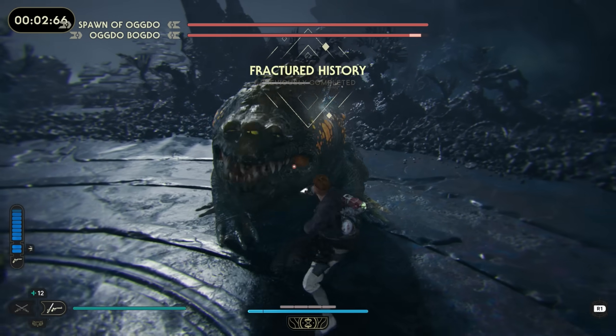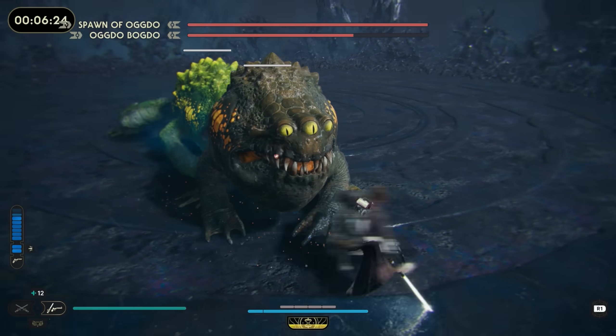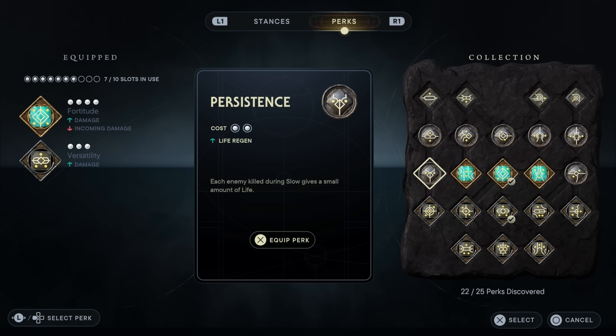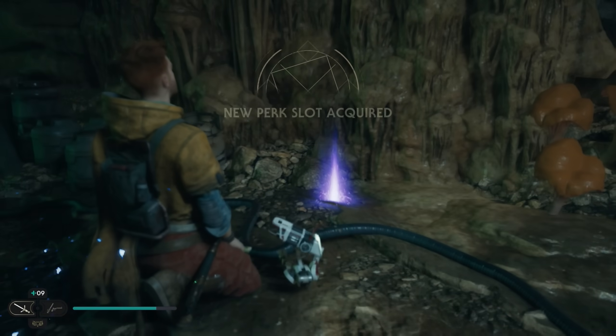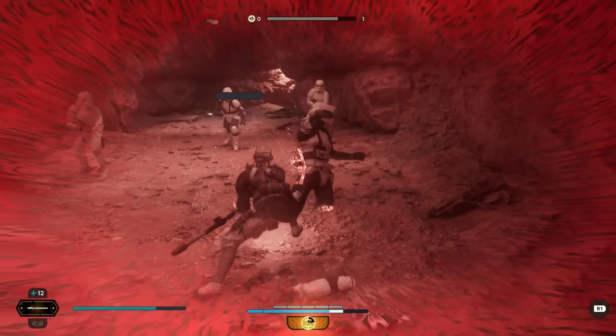In today's Jedi Survivor video, we'll take a look at the best perks you need to get your hands on and a few really strong builds that fit them very nicely. There are 22 you can collect through exploration, boss battles and even buy from vendors, but only 10 perk slots you can have at max, so there's quite a bit of mix and matching needed.